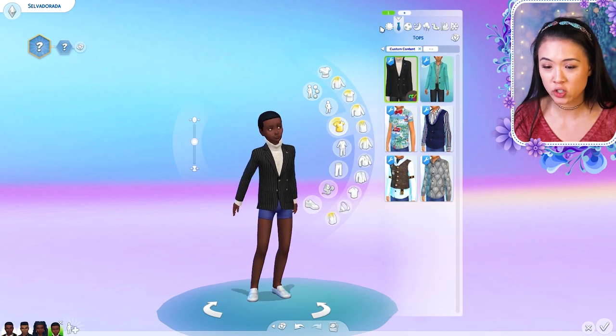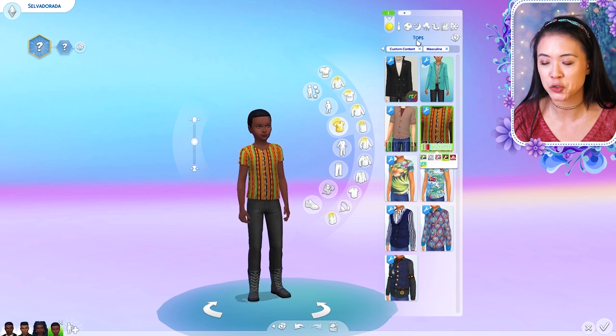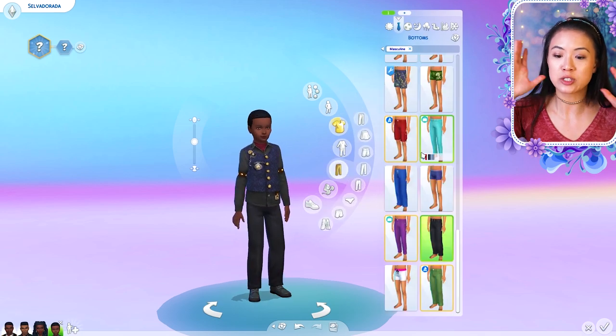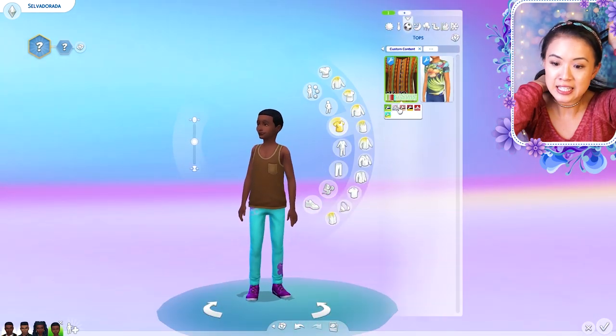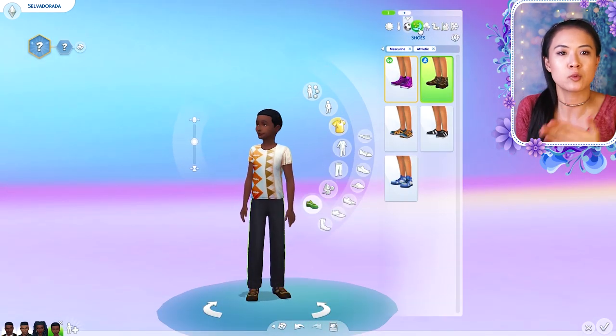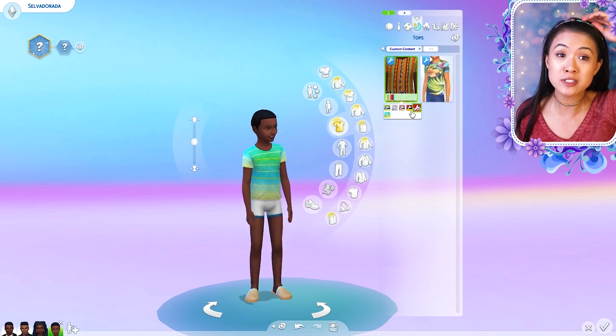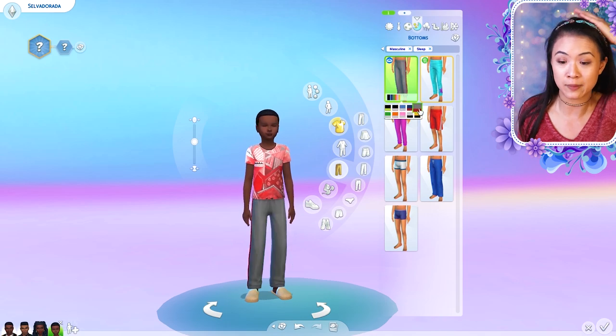This right here is their oldest son — they actually have two boys. This is their oldest, Prince Adric, and he is like a super genius kid; he's very, very smart and loves to read. He also wants to know why people are disappearing — he knows that people have disappeared, he doesn't know why, and his parents don't really know why either.